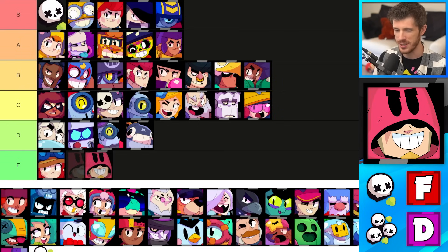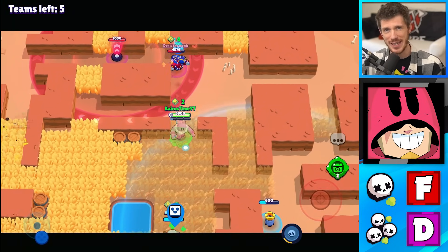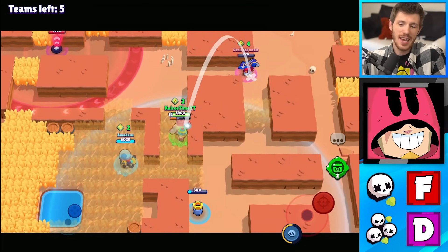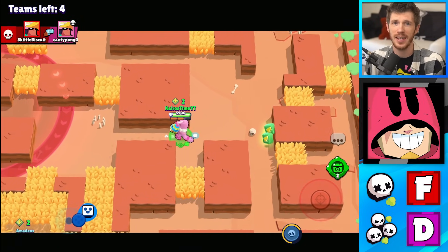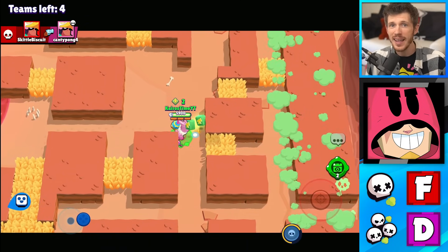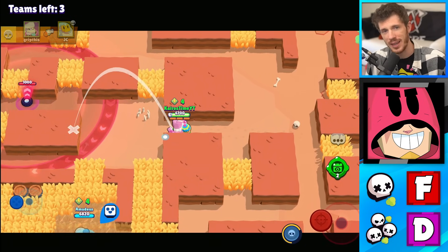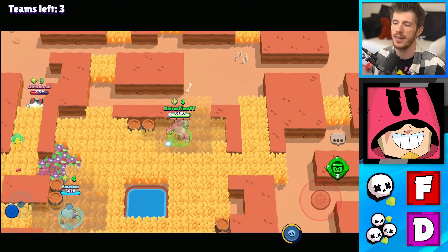Grom is an F tier brawler in Solos and only slightly better in Duos where he's in the D tier. Grom's attacks are very easy to dodge at close range, even long range. He has no abilities to escape. He's just a little bit better in Duo Showdown because his attacks can go through targets and he has a teammate to help keep enemies away from him. He's just not very good in Showdown because there's so much space for enemies to dodge his attacks.